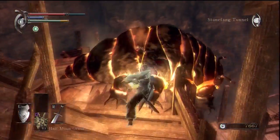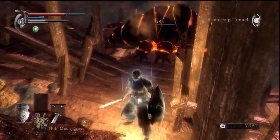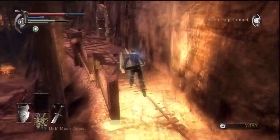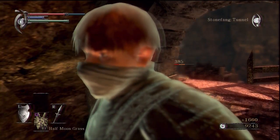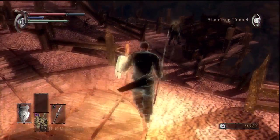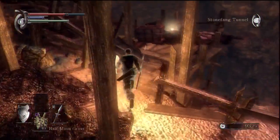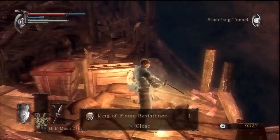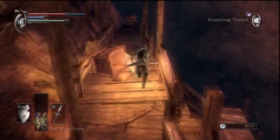That nearly killed Patches. It's okay though — he's not gonna attack me, I don't think. Can't blame me for that, Patches. A Shard of Dragonstone — that's one of their drops. And behind him, Ring of Flame Resistance. Although, memory serves, I think we already have one.